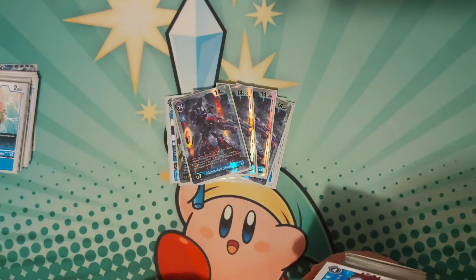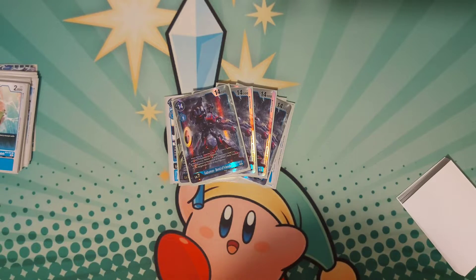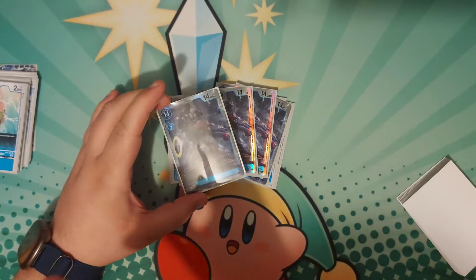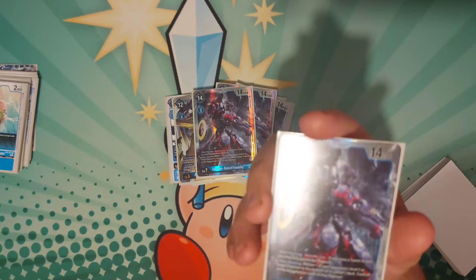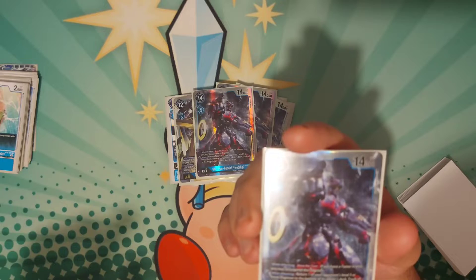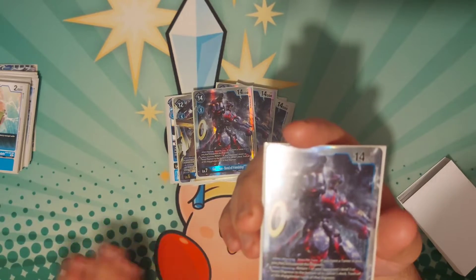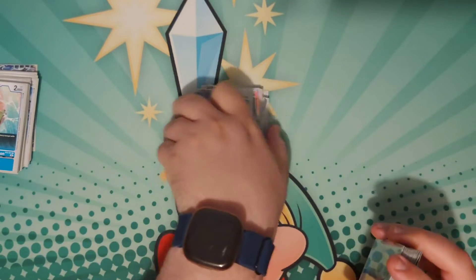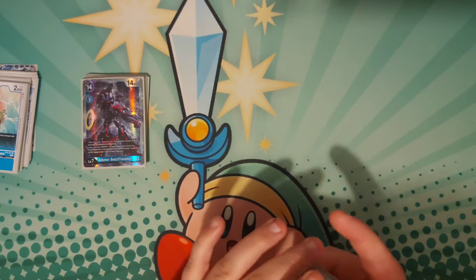For level sevens, I only play four — it's the one that matters. I have two alt arts and I don't want to change this until I have a full playset of four, which are on their way. Two effects: when attacking, if you have a Tamer you can unsuspend this guy; and when you attack, return one of their level-five-or-lower Digimon to the bottom of their deck. This is great for removing blockers like Gauzy Mons or Madoki Betamons.